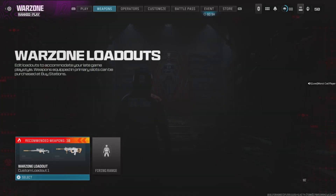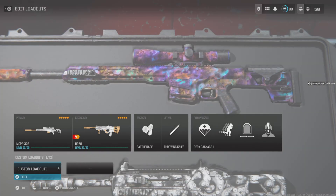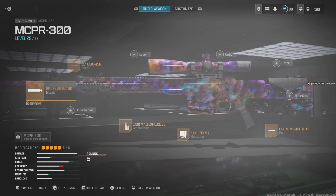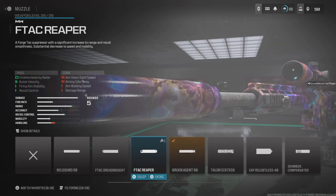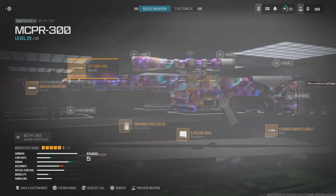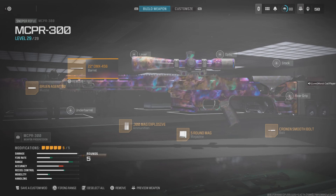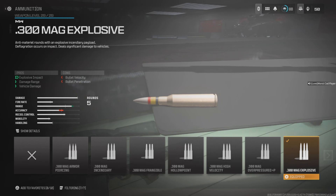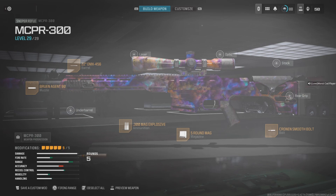Here's the build for the MCPR-300. For the muzzle I use the Bruen Agent 90 — only on Fortune's Keep — and I use the F-Tac Reaper on Vondel. For the barrel I use the 22 Inch OMX 456. For the ammunition I use the 300 Mag Explosive. This is a crucial part of the build — you have to use this in order to get that one-shot potential.